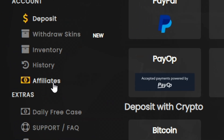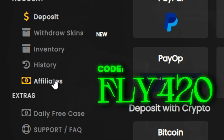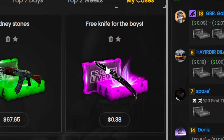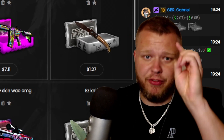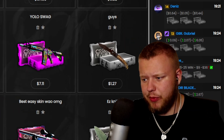You can click on the affiliates tab and enter the code fly420. Then go over to the case browser — let's go to my cases. I have a case called 'Free Knife for the Boys,' it's 38 cents. If you use code fly420, you'll get 40 cents credited.